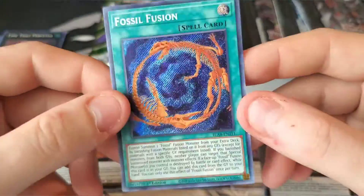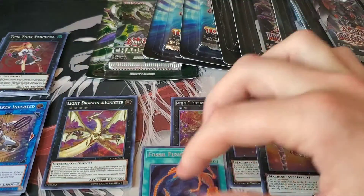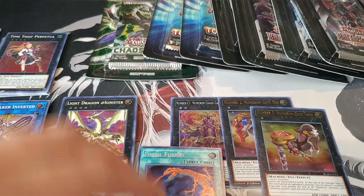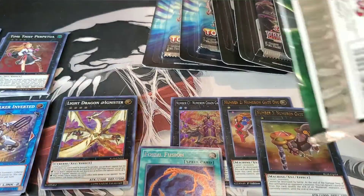Fossil Fusion is pretty good, guys — this card sits around six to eight bucks right now. I do want two more copies of that card, so it's actually pretty kick ass to pull. Let's go with Chaos Impact — I'd love to pull one of the lotto cards, that would be really awesome.